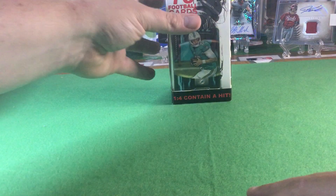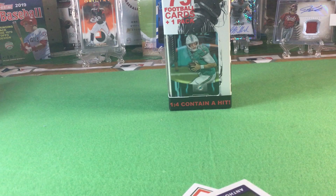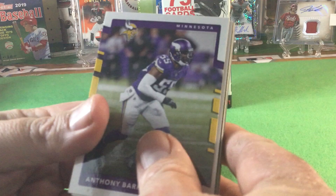What did we get pack-wise? We got a Leaf Draft — it's a 2019 Leaf Draft, so it's possible we can get an autograph out of that. There's a backwards card when I pulled that out. I'm going to let DMC open the pack because he has the better hit look. We'll go through the cards real quick — we already knew we had Anthony Barr.